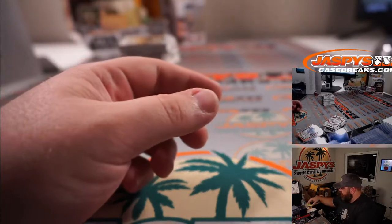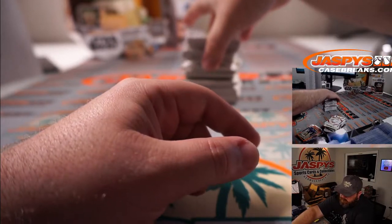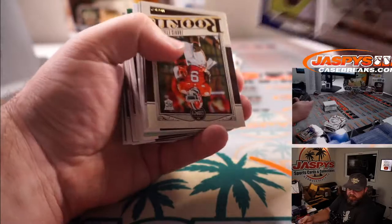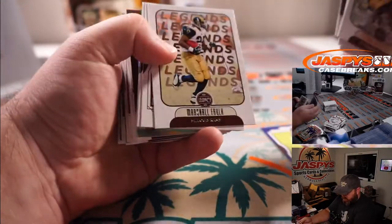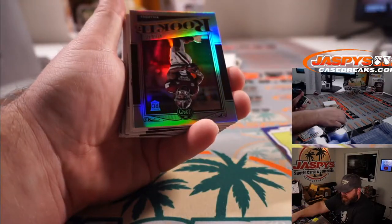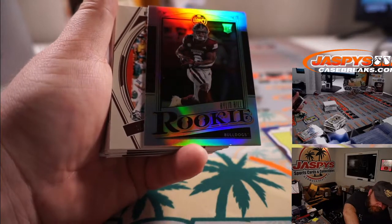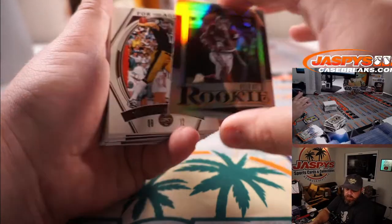And last box. Justin Jefferson out of 50 for the Vikings and Ryan Redman. Kyle Hill — or Kylan Hill — that is for the Packers and Ryan Redman.